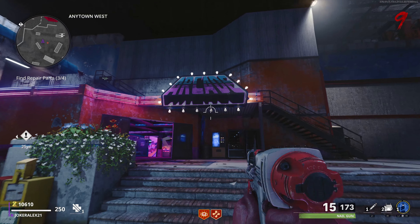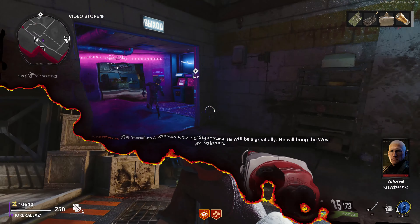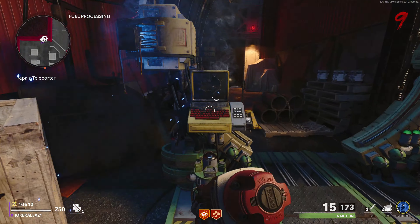If you come over to the arcade, open up this door and come through into this room, you'll notice the part is over here on a box. Now that you have all four parts, head back over to the broken teleporter, walk up to it, and hold your interact button in order to repair it.